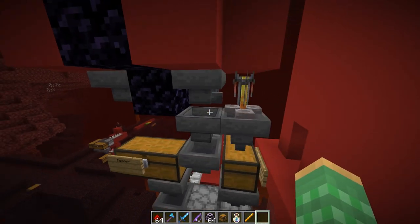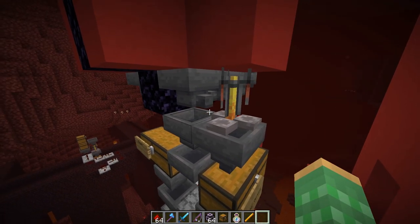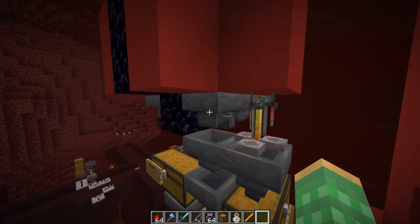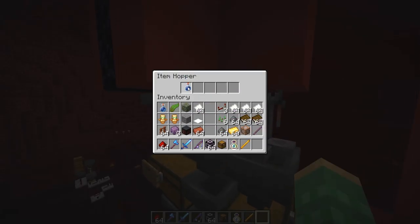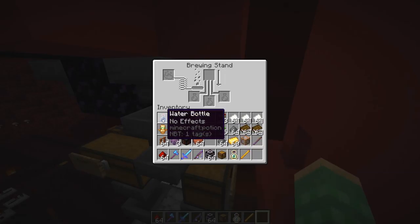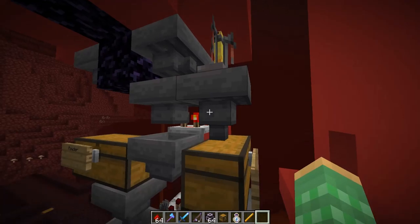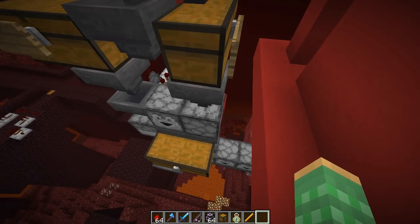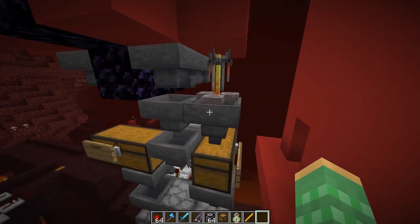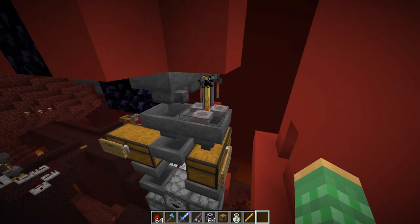We actually automated those systems as well. Over here we have a potion sorter that also sorts out water bottles. If I put a water bottle in this slot, it will be placed into this brewing stand, then automatically pulled out by this hopper and put down into the chest, going down into the brewing system. That's how you can sort out any type of potion as well as water bottles.